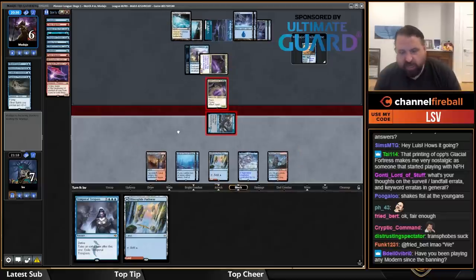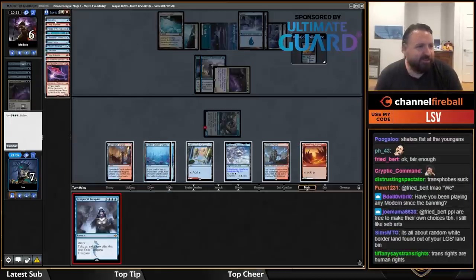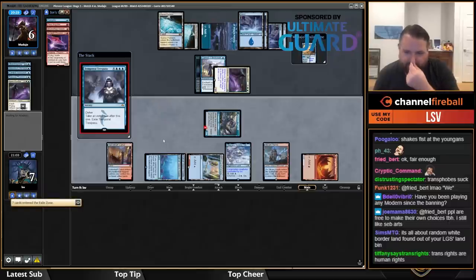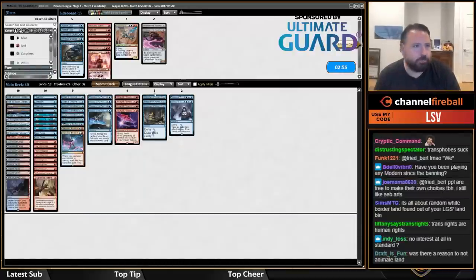I played a decent amount of Modern — not having Yorion to contend with is just a good quality of life increase. I would say if you like an artist's work you don't necessarily have to go too far into examining every interaction they've ever had. I don't take an extra turn after this one.